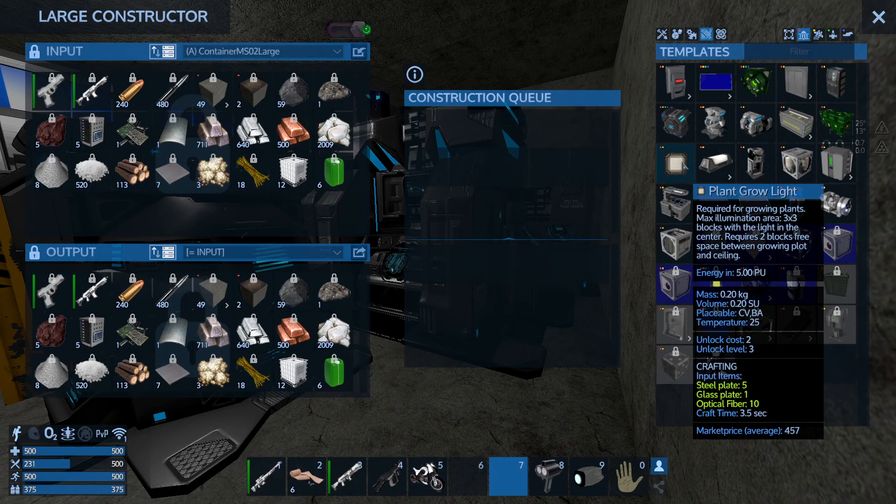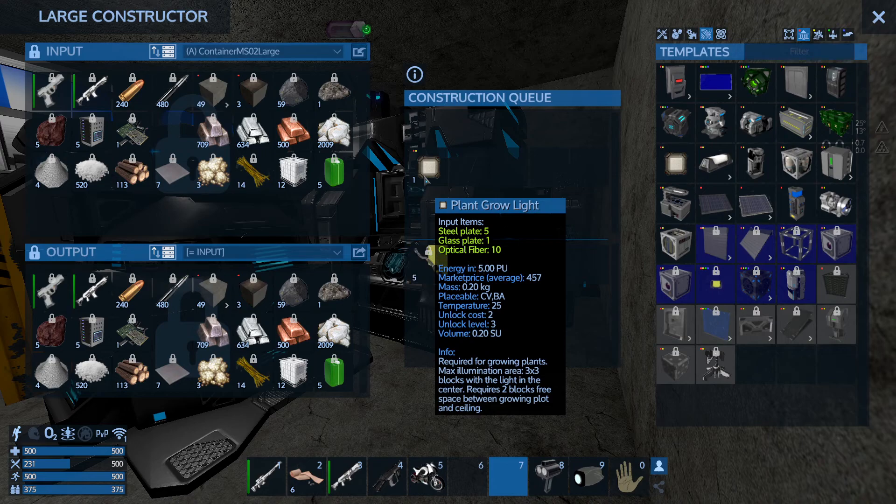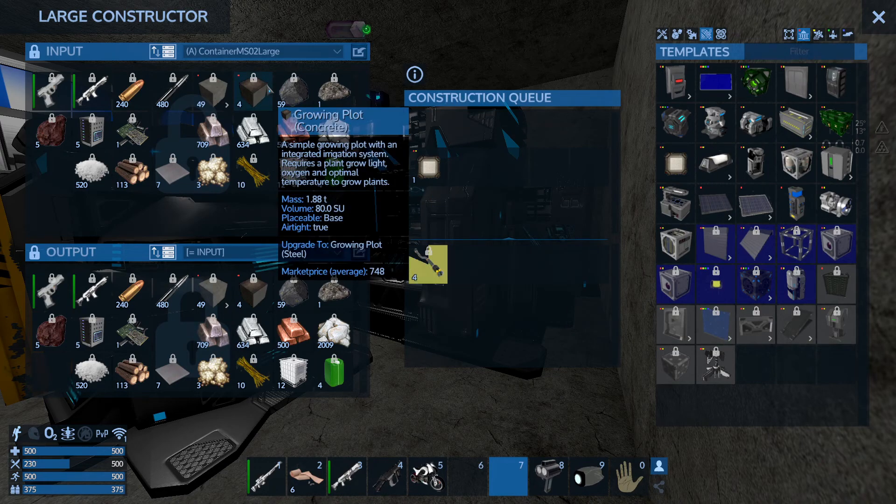The plant grow light only requires basic resources: iron, copper, silicon, stone, and logs, so I'm gonna queue up one of them. One of these lights will provide light for 9 growing plots.